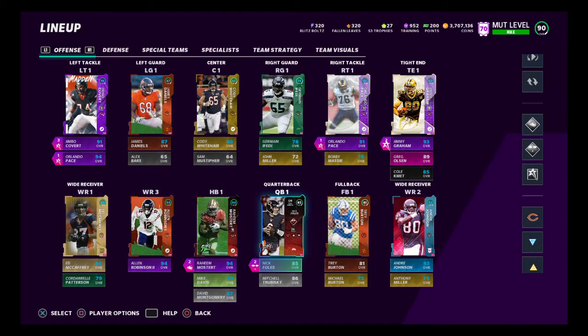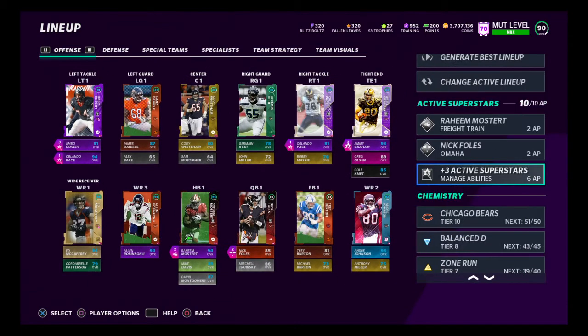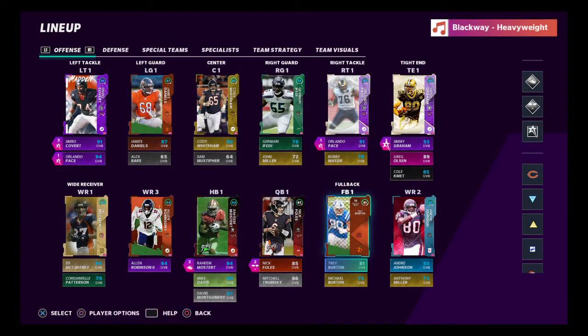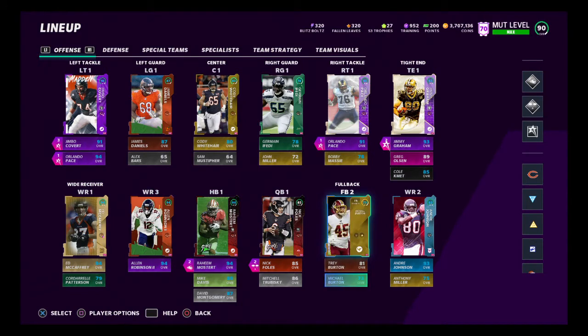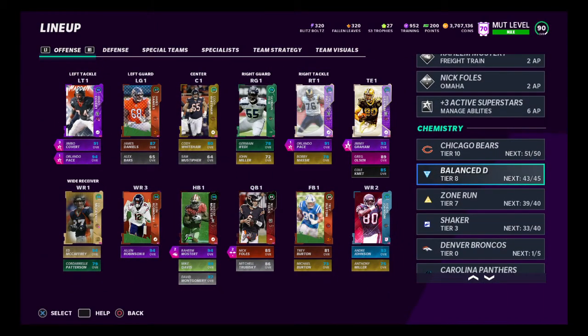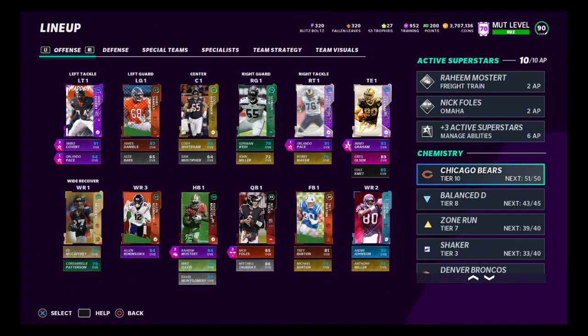Starting off with the chemistries — I'm 51 out of 50 Bears right now. I can afford to use another card that was on the Bears team but doesn't have chemistry, like this Trey Burden — he's on the Colts but played for the Bears but doesn't have a power-up, so he doesn't get Bears chem yet. Or this Greg Olsen — a card that played for us but hasn't gotten a power-up to get Bears chem yet. So 51 out of 50 for them.